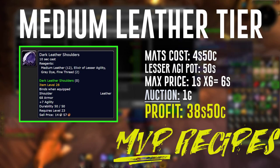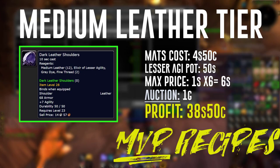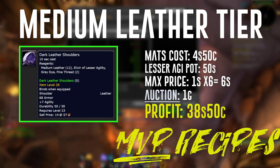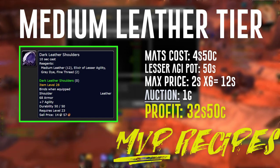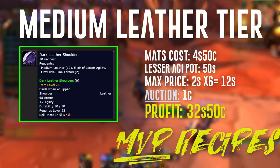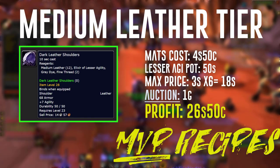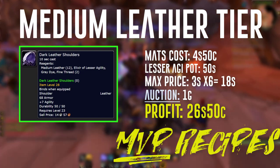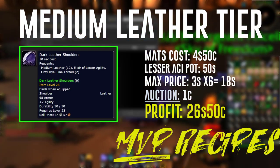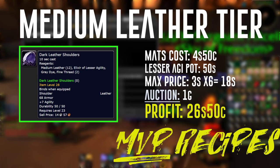For the dark leather shoulders math: at 1 silver per medium leather, 12 medium leather costs 6 silver. I auction these at 1 gold, giving a profit of about 38 silver 50 copper — comparable to the dark leather tunic, though it depends on what you paid for the agility pot. At 2 silver per medium leather, total profit is 32 silver 50 copper. At 3 silver per medium leather, profit is 26 silver 50 copper. This gives you a rough baseline for where the money will be and where you can feel comfortable buying on the auction house.